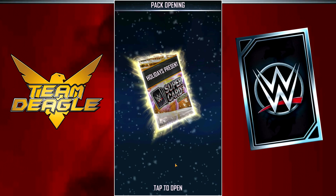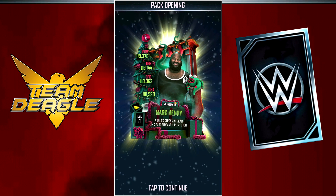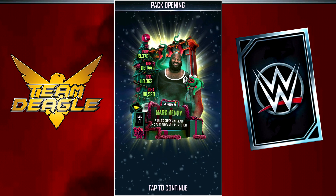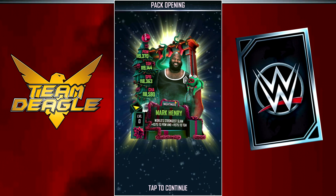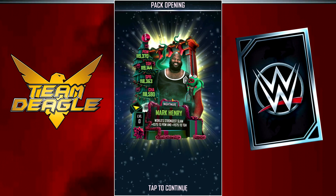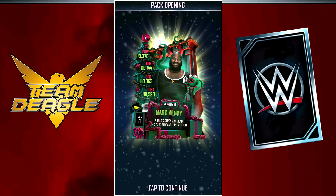The result was some coal and a Nightmare card. It's not the highest tier, but it's still higher than anything else I've got. I do have two SummerSlam 19 Roman Reigns cards which, once I pro them, will be stronger than this card. But I haven't pro'd them yet, and this is still going to be a big help.